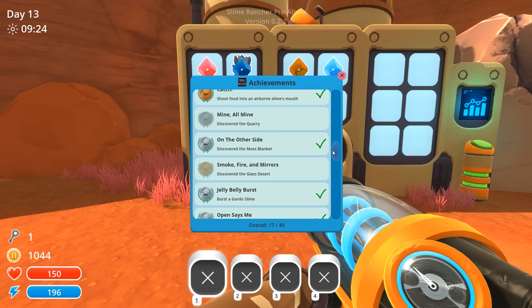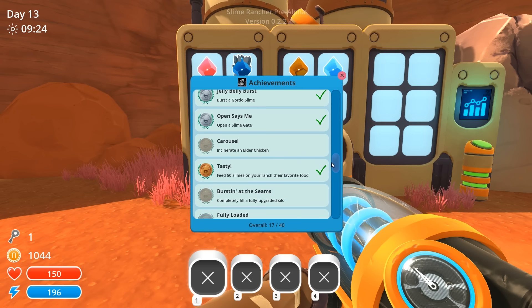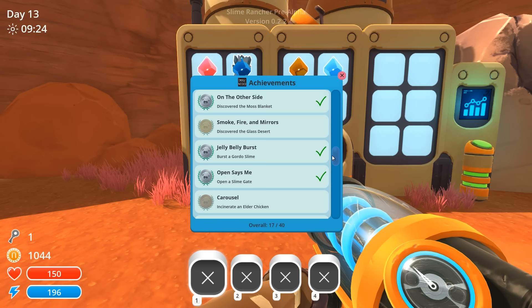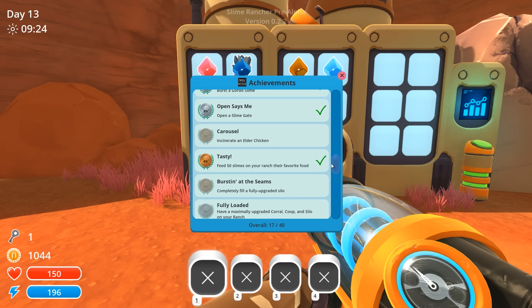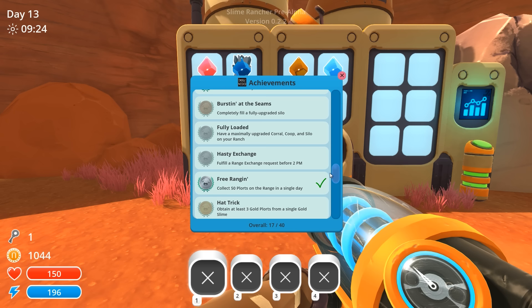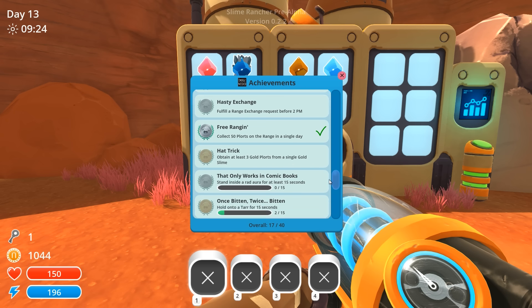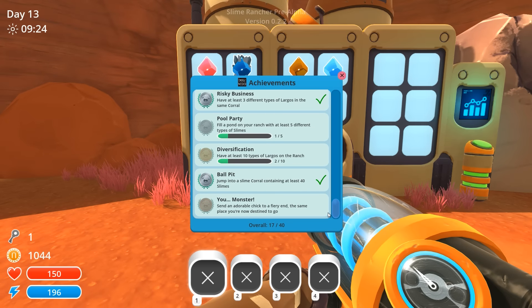Discover the quarry — that's not possible yet. The glass desert is not possible yet. I mean many things are possible because I think the glass desert is that area that's available, but only recently with the jetpack. All four coops are on the ranch. Ten types of largos on the ranch.